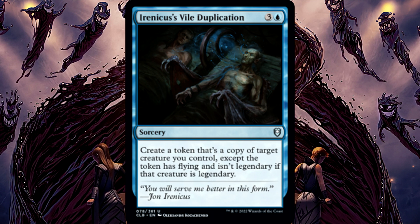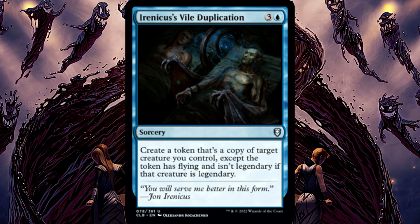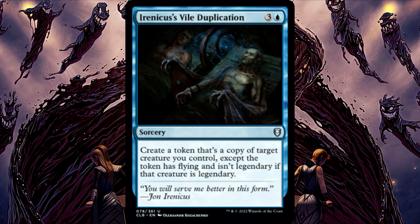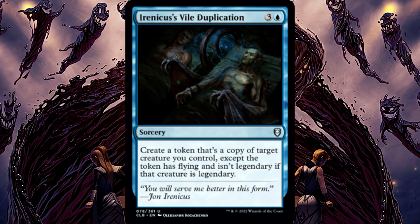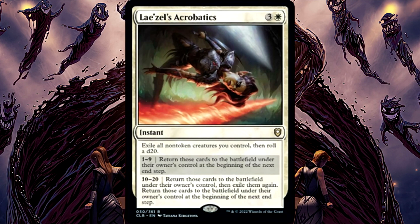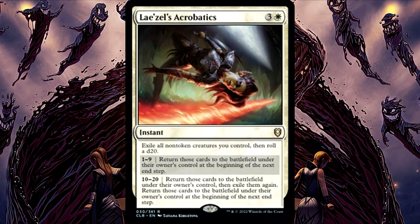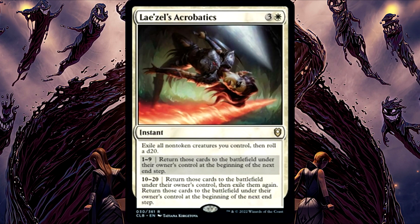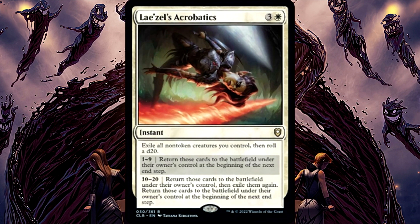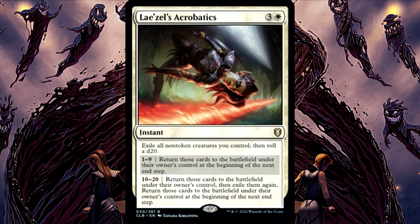Mr. I's Vile Duplication has received an update to its oracle text to clarify that the token still has flying, even if the creature it's copying isn't legendary. The creatures you control are exiled before you roll a die. Notably, this means that if any of those creatures have abilities that replace die rolls or trigger due to a die roll, those will not occur.